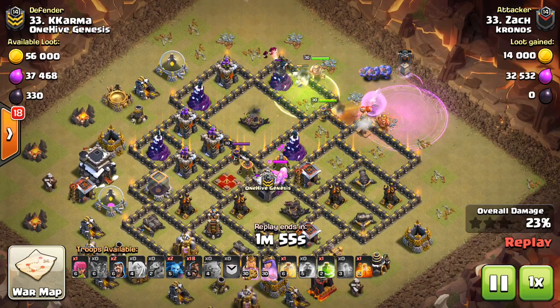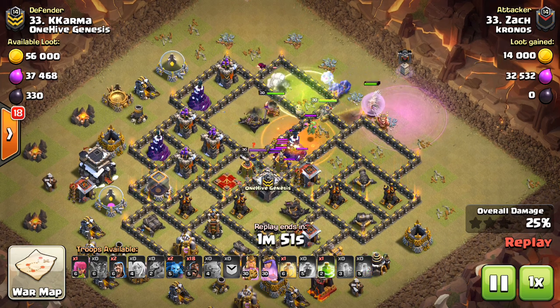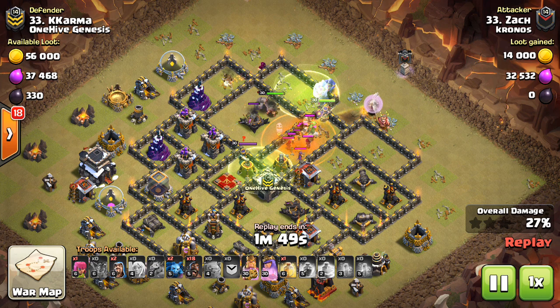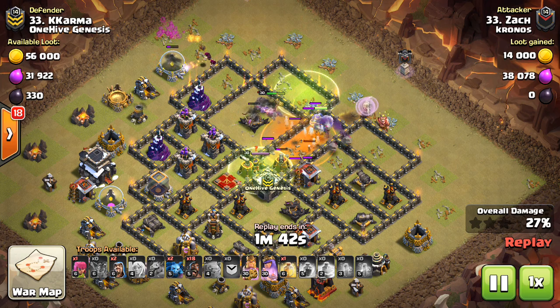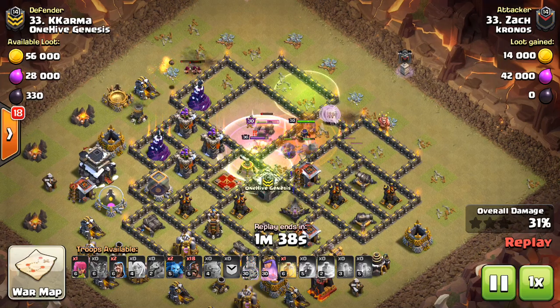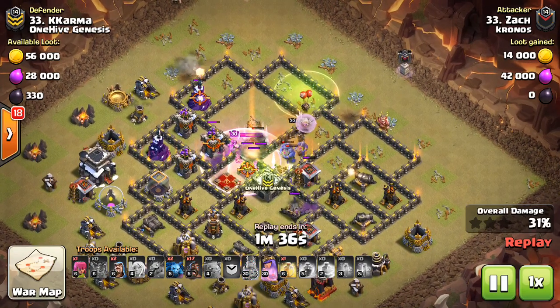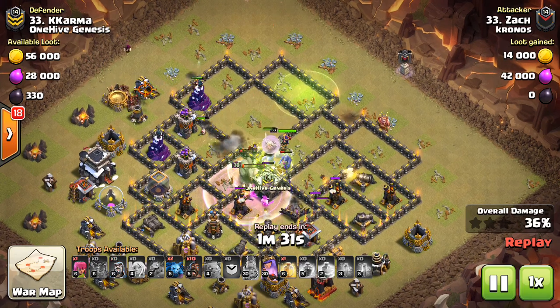The four healers, especially with no air defenses in the area, are going to get some good value healing stuff up. So don't think of it as a waste. If you do a short queen walk — just a few buildings, a funnel, the defensive king — that's all good stuff. Don't think of it as a waste. If the queen walk doesn't take out a big part of the base, oftentimes that's the best type of queen walk: to have your queen just take out a little bit and then meet up with everything else.